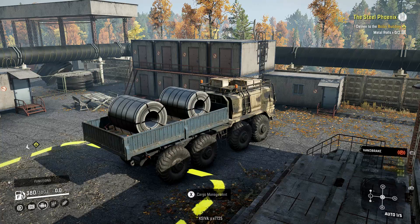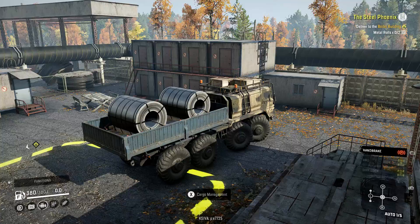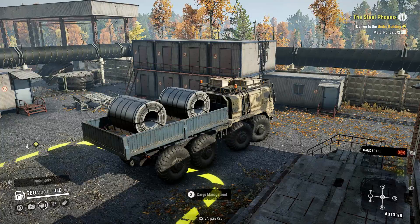Hey guys and welcome back to my YouTube channel. In today's video we're going to be playing SnowRunner. This is the last contract in Phase 5, called the Steel Phoenix. We had to pick up two middle rolls from down here at the pier, drove across the bridge and just straight up through here, and we're going to drop these off.